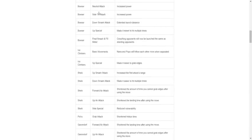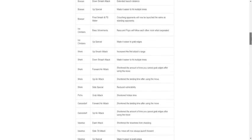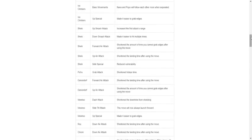Bowser neutral attack: increased power — buffed. Side tilt attack: increased power — buffed. Down smash attack: extended launch distance — buffed. Up special: made it easier to hit multiple times. Bowser got buffed. He got nerfed before and now he got buffed again. Ice Climbers basic movements: Nana and Popo will follow each other more when separated — so like they're going to face the same direction, I guess. Up special: made it easier to grab edges — I'm assuming it was kind of hard before, so they got buffed.